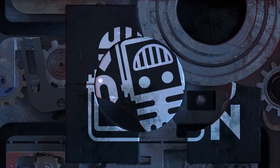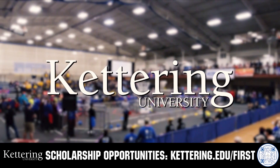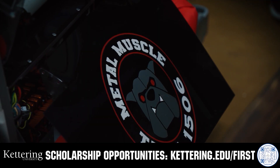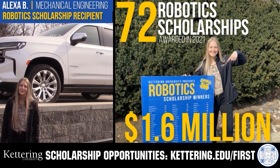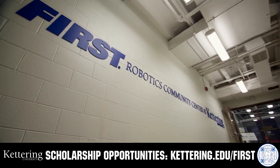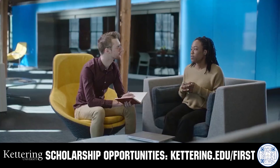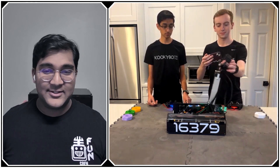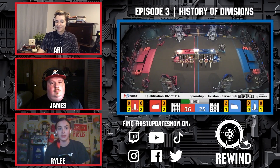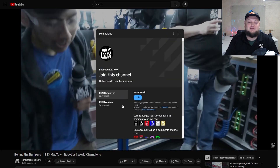This video on FUN is brought to you by viewers like you and also in partnership with the following. Discover how Kettering University students engineered their success with Kettering's amazing co-op employment programs where students earn great pay and gain valuable experience. Those accepted into Kettering University can apply for a robotics scholarship providing up to an additional $5,000 a year in tuition assistance. Head on over to Kettering.edu/first to learn more and apply. Support FUN content creators when you sign up for a membership on YouTube Join — you'll get access to special perks like emotes, loyalty badges, and FUN members will even get early access to our scheduled videos and more. 100% of this revenue will go back to our correspondents to help recognize their efforts. Click the Join button in any YouTube video to pledge your support.